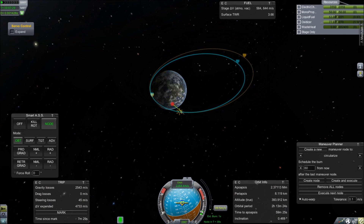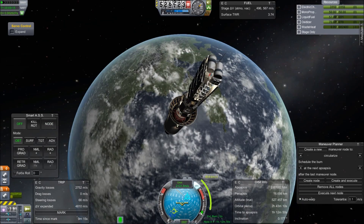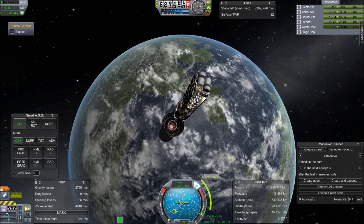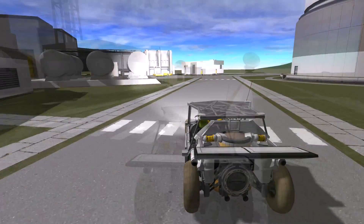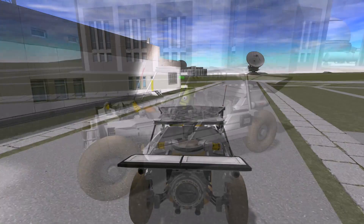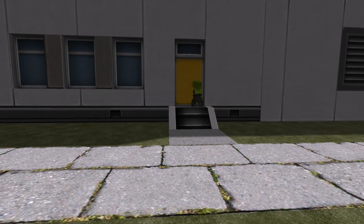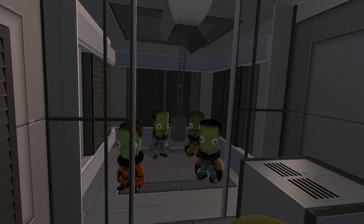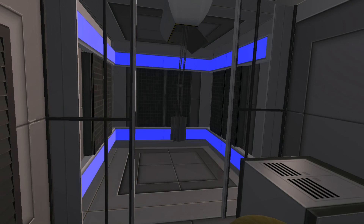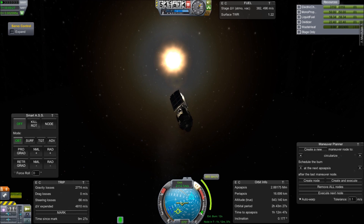It all began when Bob Kerbin was tinkering with a new device that was supposed to revolutionize energy production on Kerbin. If the test went well, they'd have had enough power to supply all of Kerbin with just one device. And with a second device, they'd be able to create matter transporters, cloaking fields, warp drives, and many other highly advanced technologies. But during his tests, something went wrong. There was an explosion.